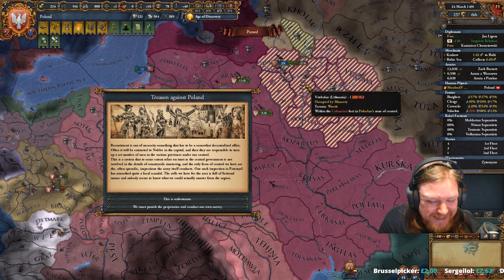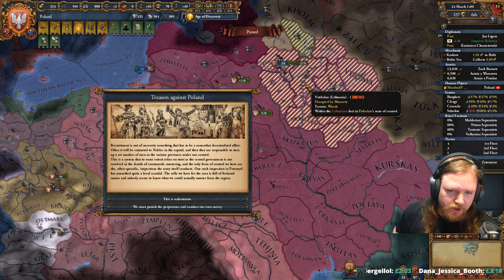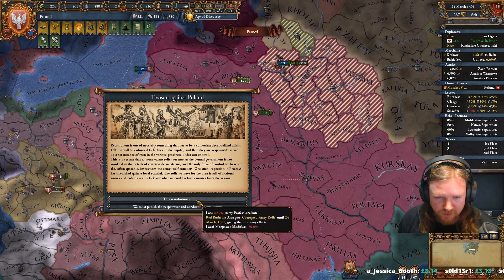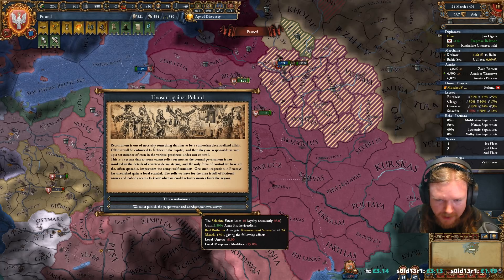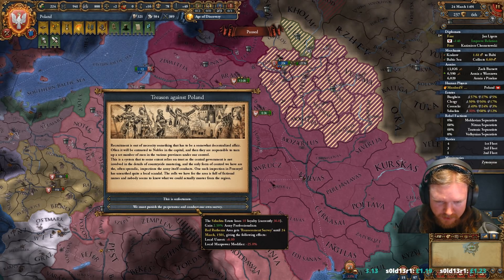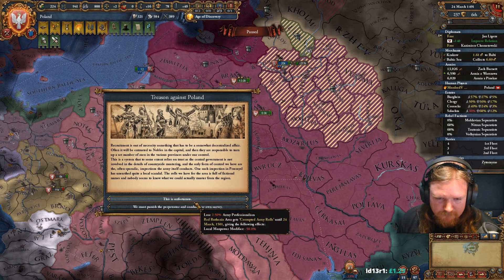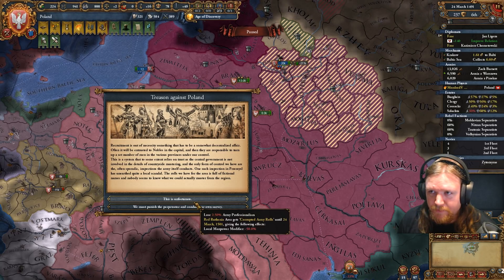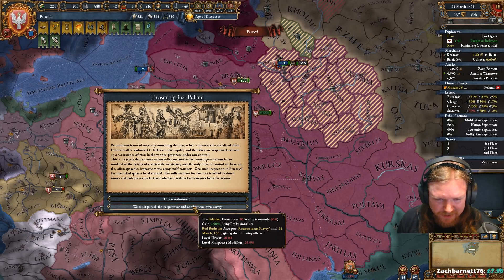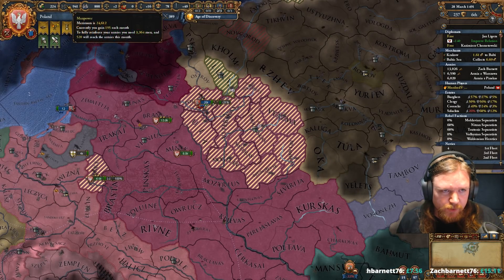Recruitment is, out of necessity, something that must be decentralized to fare. Often it is entrusted to the nobles in the capital and they are responsible to turn a set number of men in from the various provinces under our control. So we can lose some professionalism, we can gain some professionalism, however the schlachter get annoyed with us. It also means that Ruthenia gets a massive amount of unrest, and 50% manpower for 10 years. I'm going to take the local issue — it's going to mean some uprisings, but once the war is over we can deal with that.